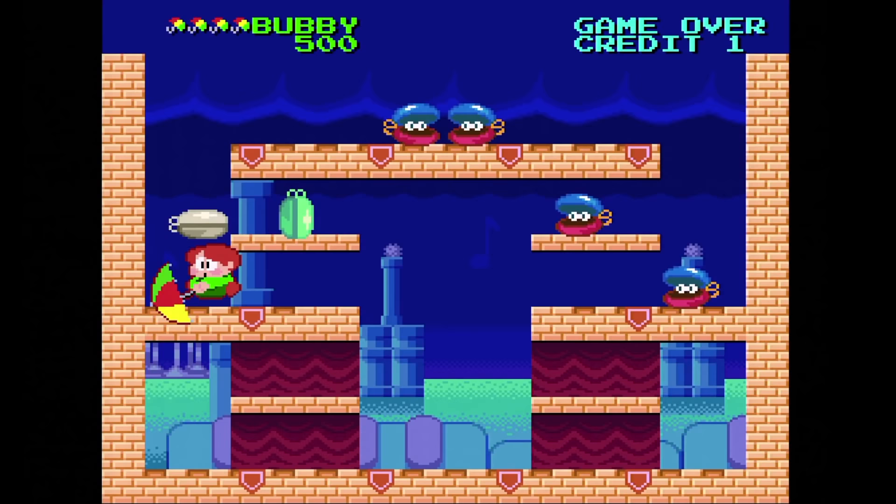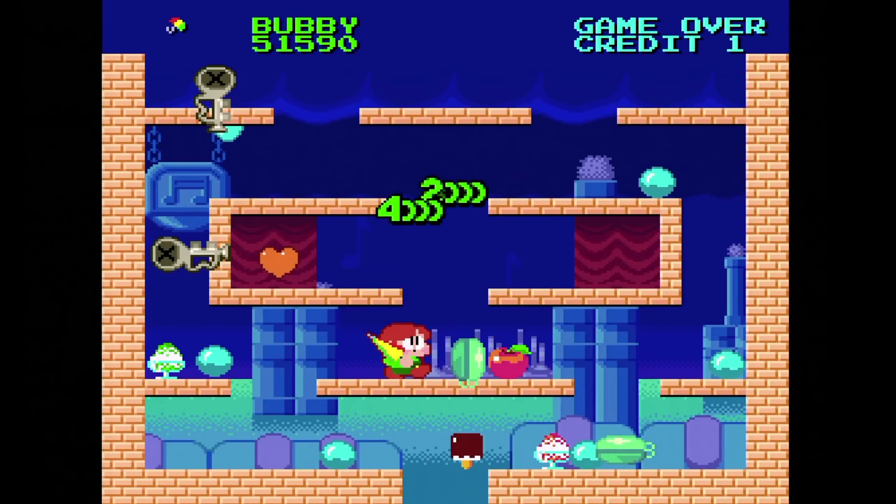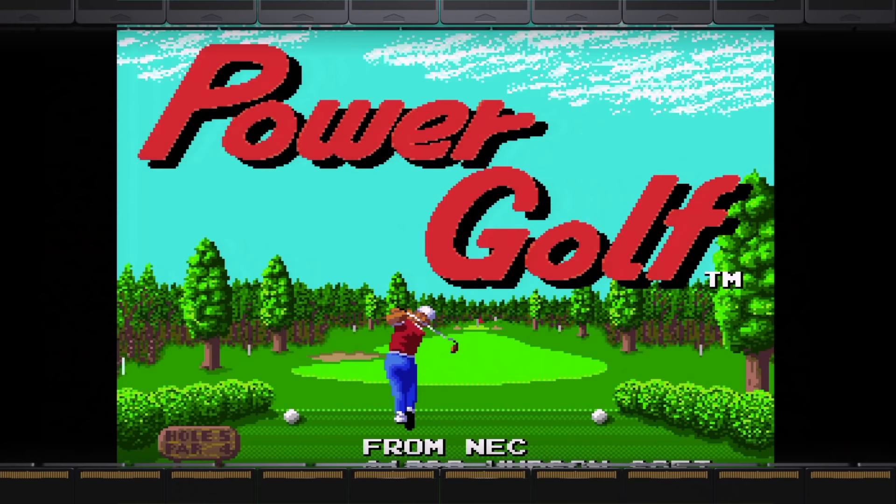Parasol Stars. This is one of those single-screen games that Taito loves to make — it's the third game in the Bubble Bobble series. Kill all of the enemies with the umbrella and then move on to the next screen. It's fun for maybe two or three minutes.